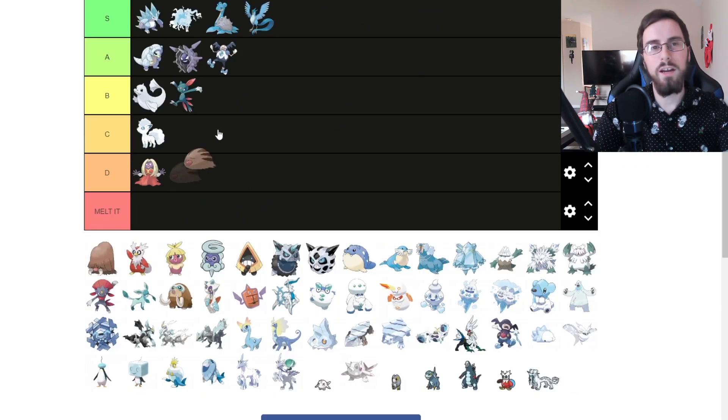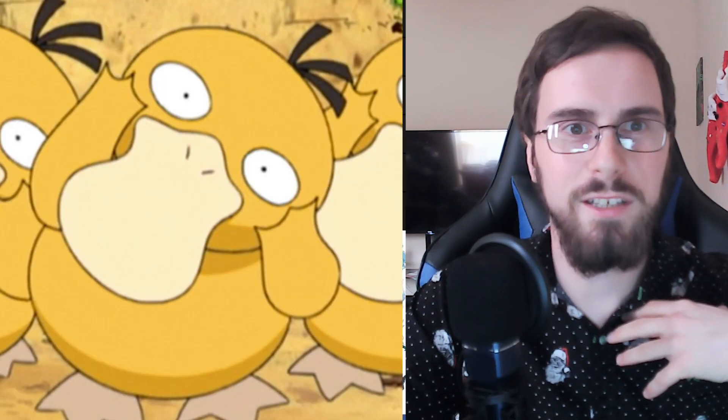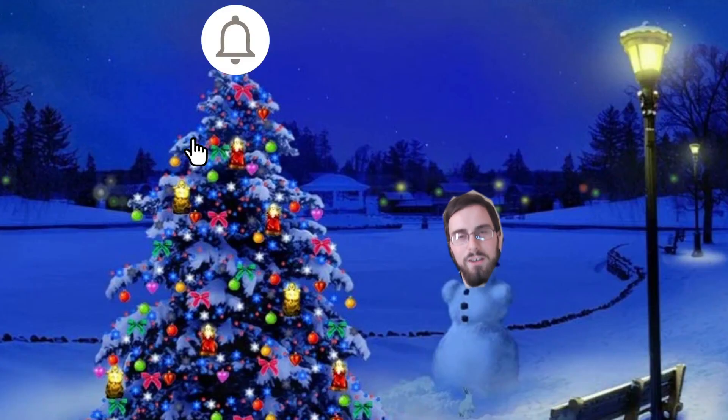Sneasel, B tier. Swinub is going to be in S tier and Piloswine is going to be in S tier as well — can't change my mind. Delibird, A tier, just because it gives presents. And you know what I want for Christmas this year? For you to hit that subscribe button and put that notification bell on.